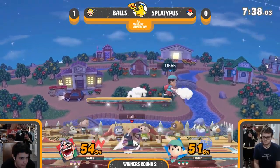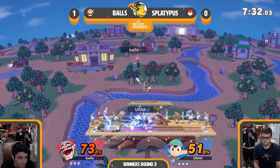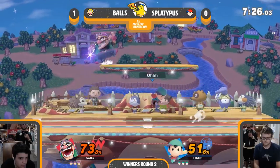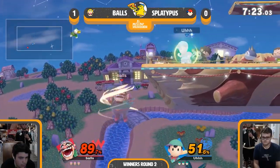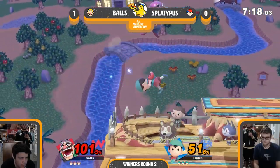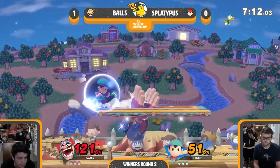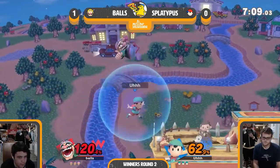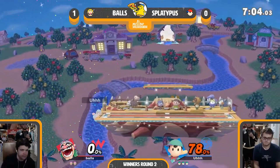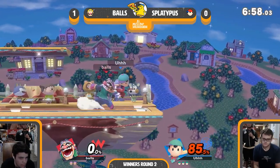Balls starting to get some disgusting combos started, but ends up dropping it — both players in a similar position. Goes in for the PK thunder. Forced PK fire a little bit too early — forward air does get Balls off stage. PK pulse almost gets on the getup. That PK pulse is terrifying, especially with how he's timing it. But he straight up misses the up air. This is exactly where Wario wanted Ness, but Balls SDd — looks like he went a little bit too low trying to get the edge guard.